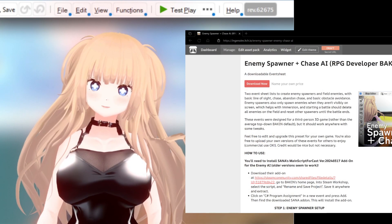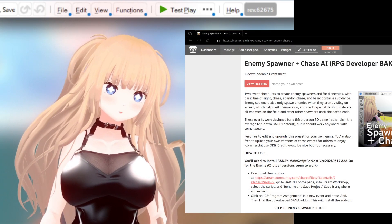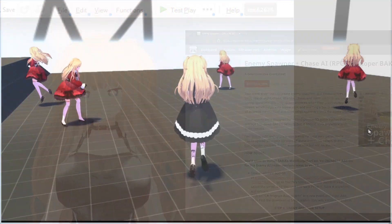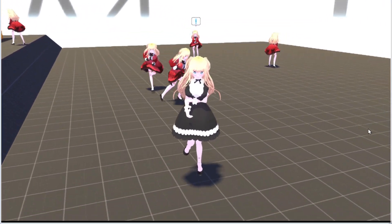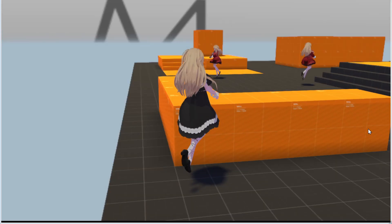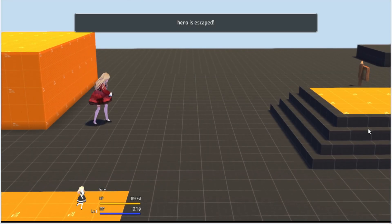The download page linked in the description contains a full step-by-step tutorial on installing the event sheets. This includes a full state machine for enemies, logic for spawners to operate only when off-screen, and an automatic cleanup system upon battle entry, among other things.